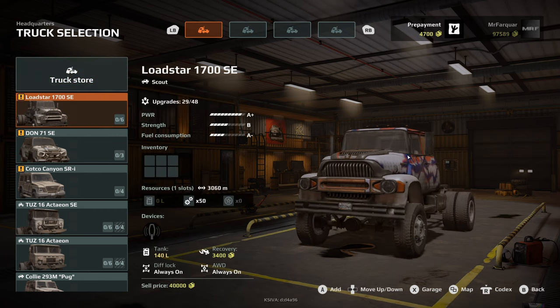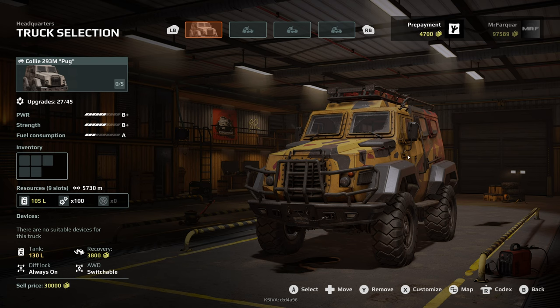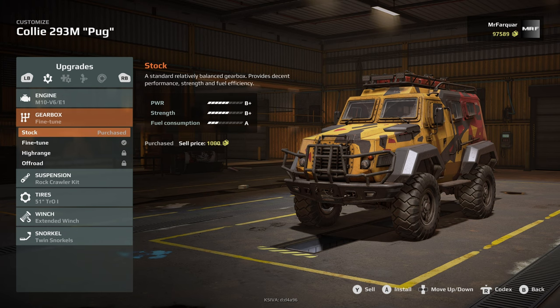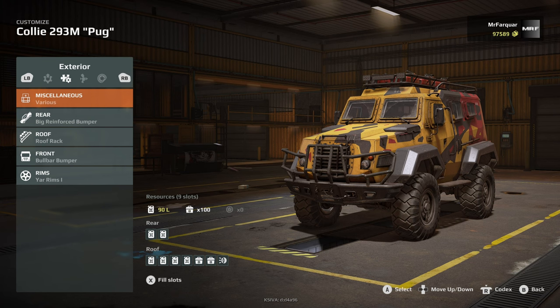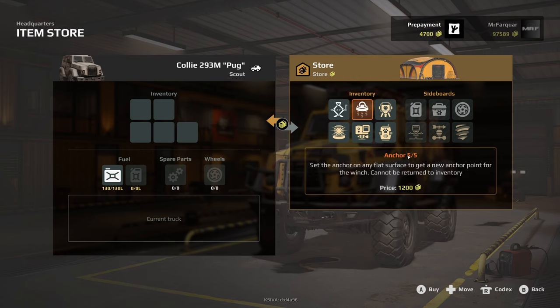The first truck is going to be the Pug — I think it has to be. We'll check customizations, just going to quickly go through and make sure we've got what we want. We're good there. I'll take two lots of anchors. Fuel could be an issue, couldn't it? That's why we need the extra truck, because we can't carry all the fuel on top — we need to put the metal detector up there.